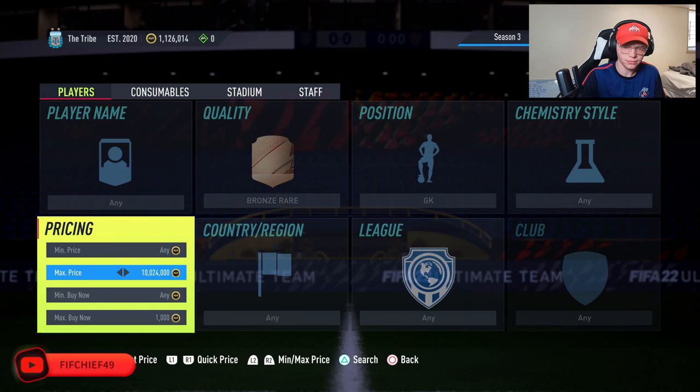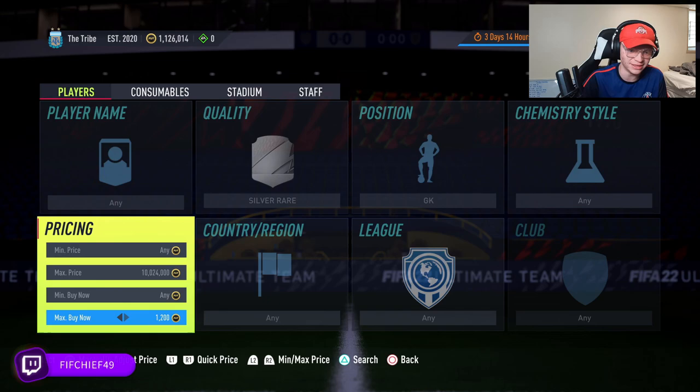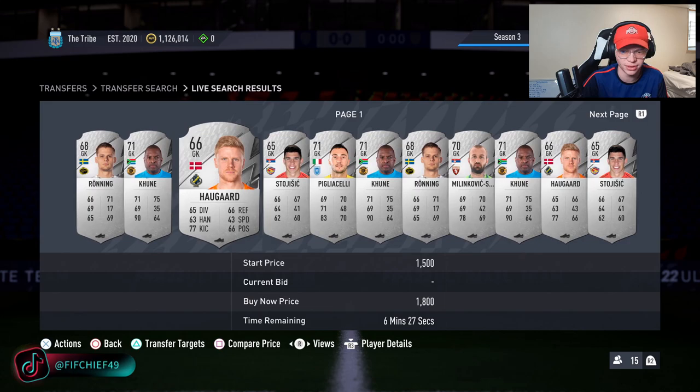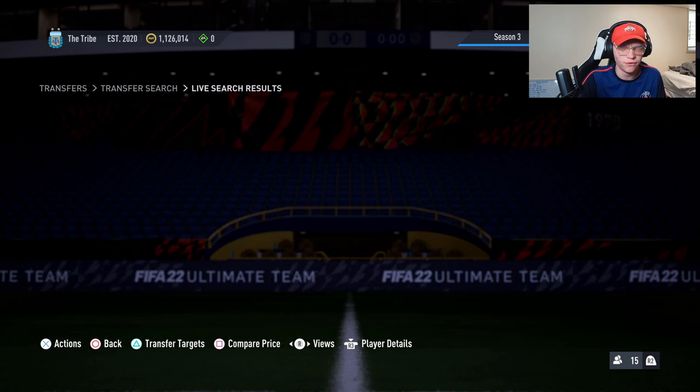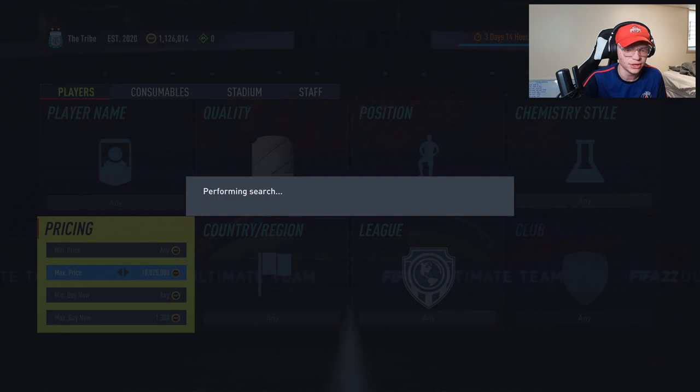The second method, as you can imagine, is going to be silver rare goalkeepers — you can do the exact same thing. If we take a look at the price of these, wow, these are expensive at the moment. These are selling for about 1700 to 1600 coins. So 1500 is going to be our target sell price for silver rare goalkeepers. Selling for 1500, you're going to lose 75 coins on tax, so you want to pick these up for about 1300 coins.